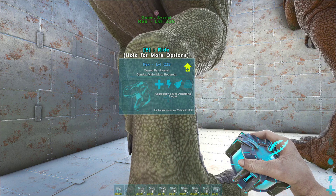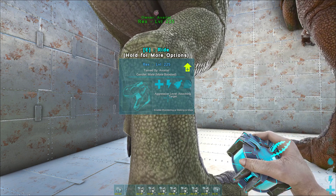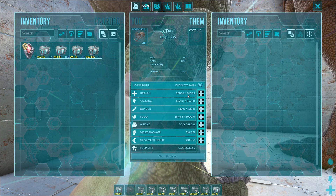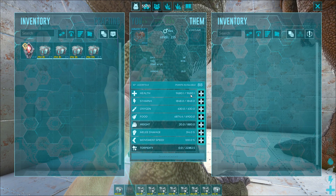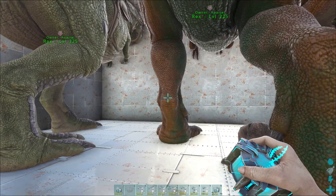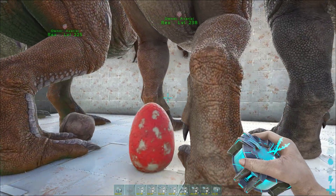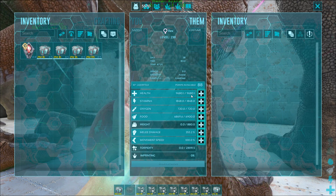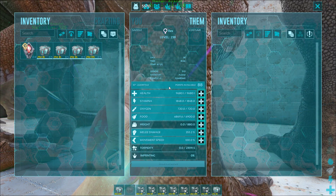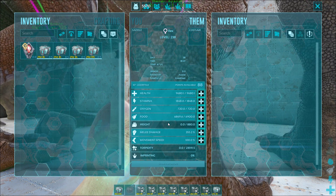I'll start with a bonus: if you want to defeat the bosses on The Island when ASA comes out, this is really all you need. Find a Rex with about 9,680 health — not the highest it can roll but a pretty good start — and one with 355 or better melee. Combine those into a single dino, then breed a whole bunch of babies from it.